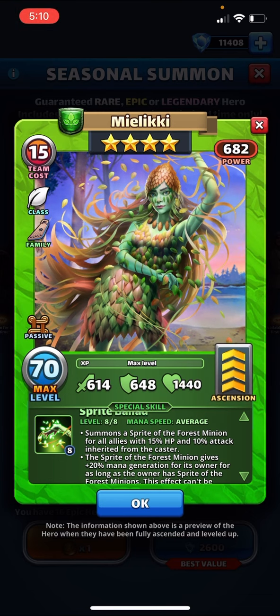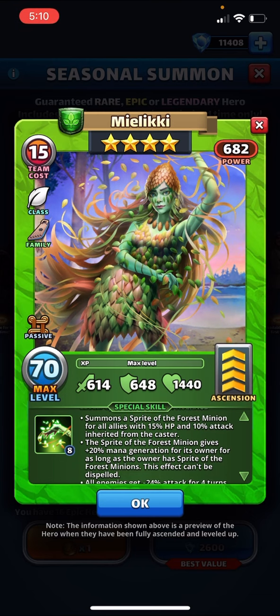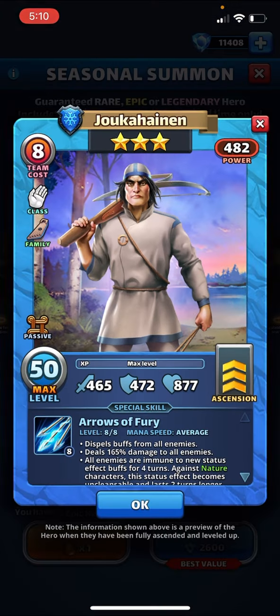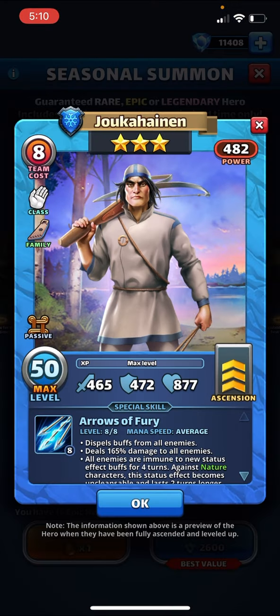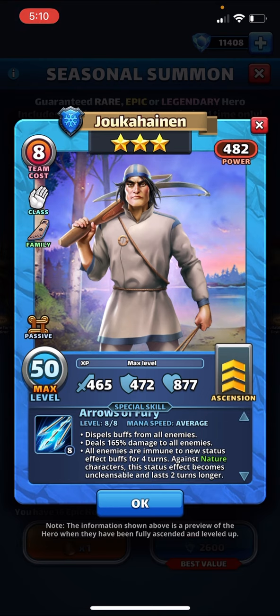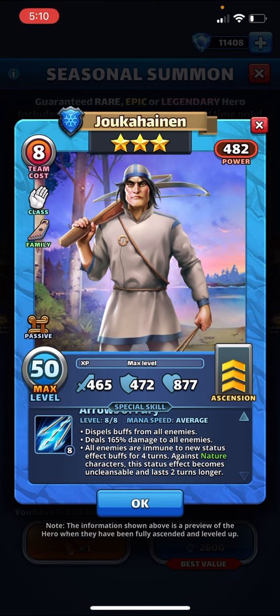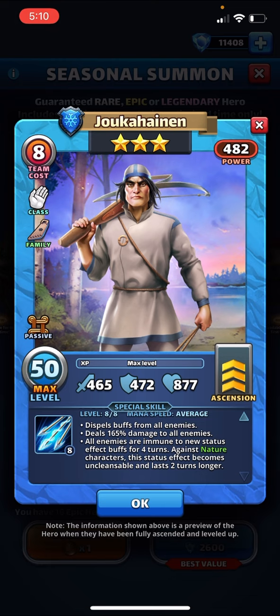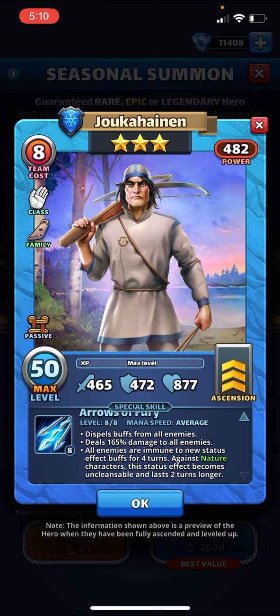That's pretty cool. It's nice that she does all instead of target and nearby allies. Dispels buffs first, deals 165 to all, all enemies immune to status effect buffs for four turns — kind of an interesting effect. It lasts two turns longer on nature and is uncleansable. Same theme.